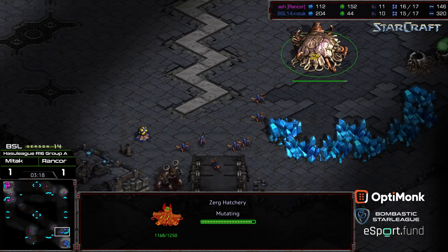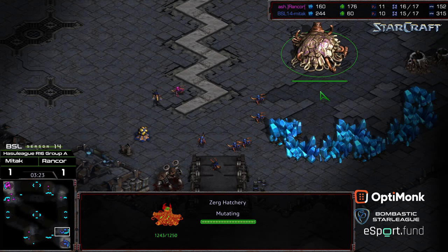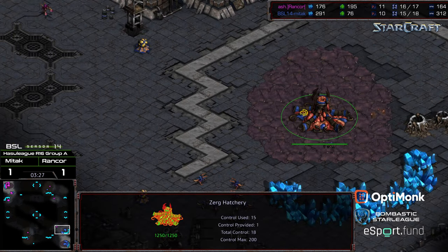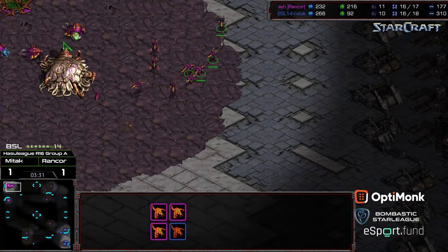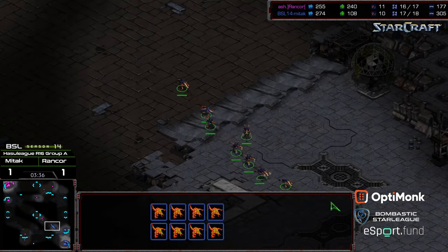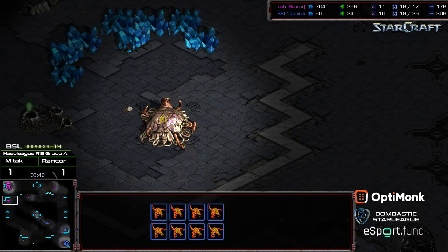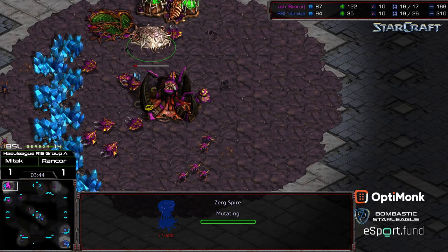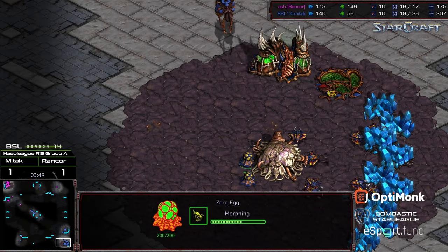One thing I don't like about taking the early Hatchery is you don't really see the gains until you're really grabbing that second Gas quickly. Rancor is able to confirm that it was a fast Hatchery, and Mid-Tech's Zergling is able to walk up and confirm Lair — but it's going to get wiped out. Mid-Tech immediately responds by running Zerglings across the map. So now Rancor has a lot of territory he needs to defend. Spire is already morphing. The Lair is just starting for Mid-Tech, so Mid-Tech needs to win it with his Zerglings.